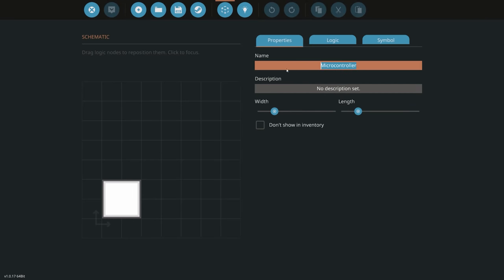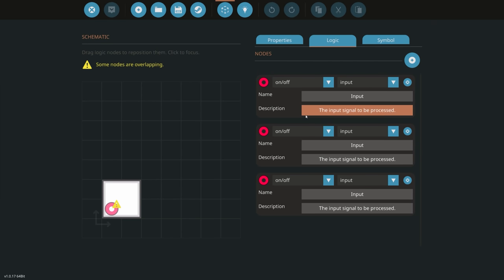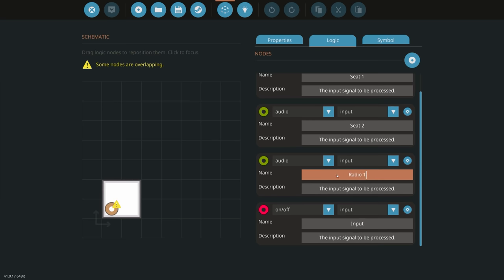We're going to go into the microcontroller and call this 'Headset Audio.' We go into the logic and add the different inputs: audio for seat one, audio for seat two, audio for radio one, and audio for radio two. So we have all of these inputs. We're then going to have two outputs: one for seat one and one for seat two, so we can actually send audio to each seat.